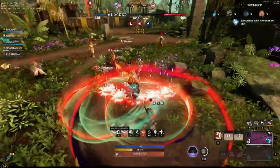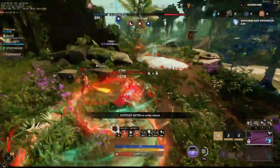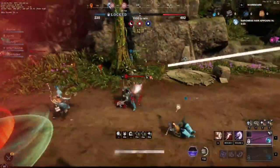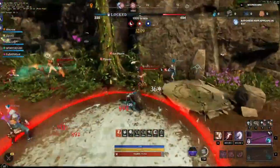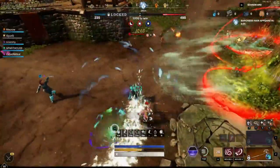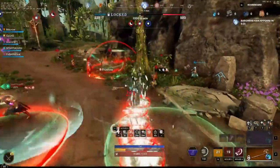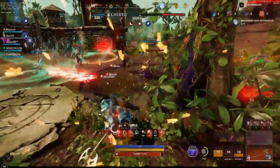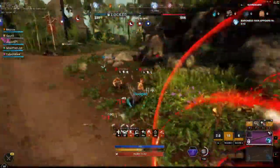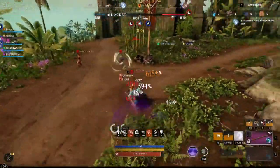This setup gives 39% ward to thrust, 25% ward to physical melee, and 31% ward to fire. If you go thrust amulet, that becomes 56% thrust but reduces other aspects. Fire amulet gives 52% fire ward. I prefer the slash amulet because the balance of 39% thrust, 25% physical, and 31% fire is solid, rather than going something like 50% thrust ward, which helps a lot versus thrust but leaves you vulnerable to everything else.